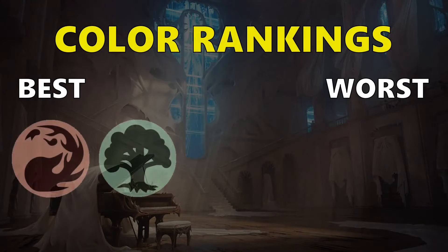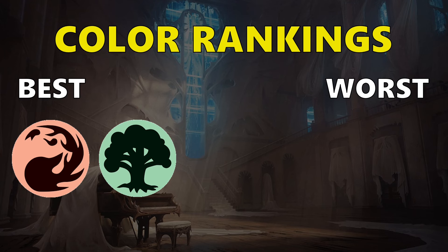Next are the color rankings. Red and green are really close together at the top. Red gets the slight edge because it has some really high power-level cards, while green is more of a deep color where every green card is pretty solid and a lot of them are above average. They both find homes in a lot of the good archetypes — red fits into Red-White, Black-Red Sacrifice, and Green-Red, while Green-Red is of course a great home as well.